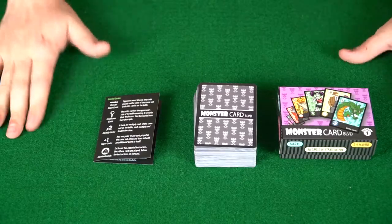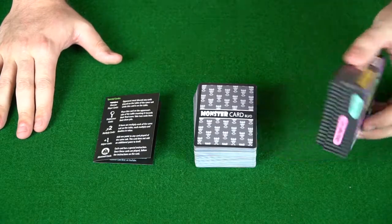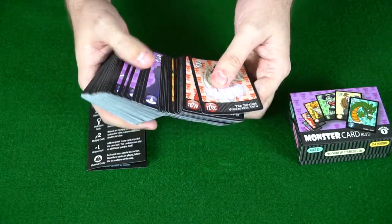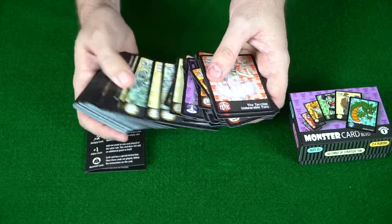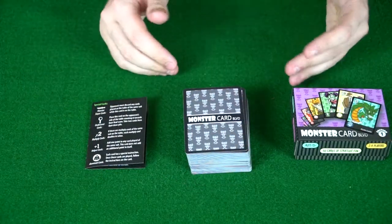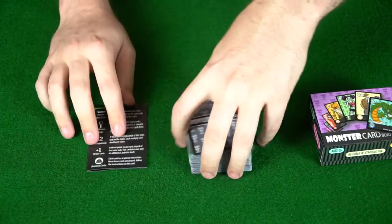Let's take a look at the components and how setup works. In Monster Card Boulevard you get the little box, the rulebook, and a big stack of cards. The cards range from different types — you've got circus people, pumpkins, witches, and all kinds of different types. Each card has a power on it, and that's the main aspect of what you're getting in the game.